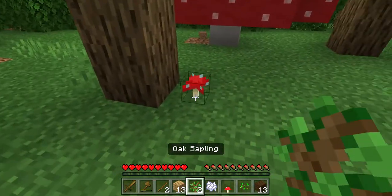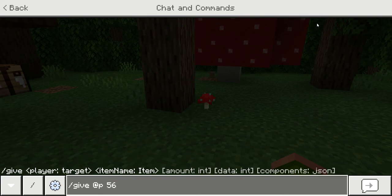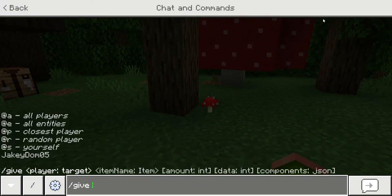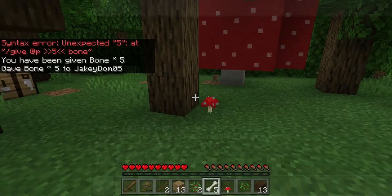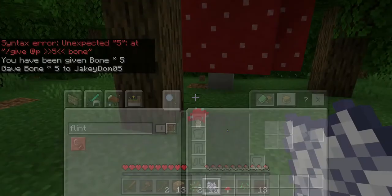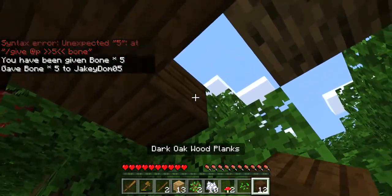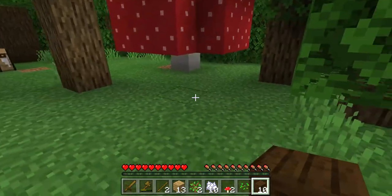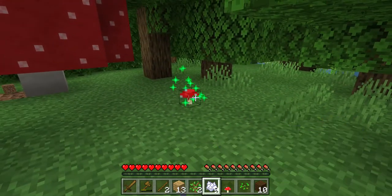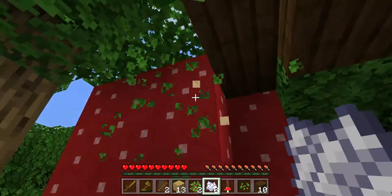Okay, now I need to give myself — give OP 5 bone, give OP bone. So if it doesn't work, just do that and that, then you can place it and stay away. So it needs to be that high.